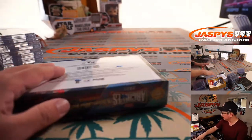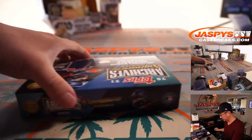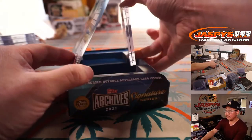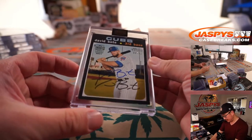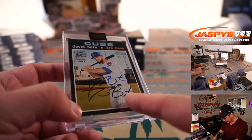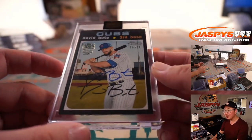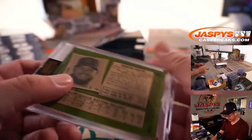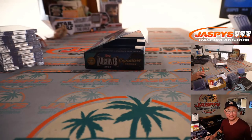Final box — good luck. And it's going to be David Bote, 8 out of 90. That's his facsimile autograph and he's got his real autograph in blue above that. It's not a dual autograph, folks — just one of them is real. Matthew P. with the David Bote.